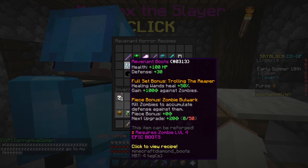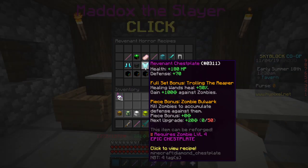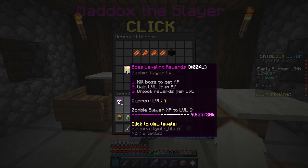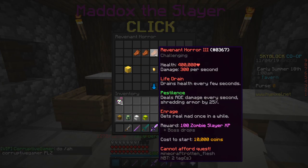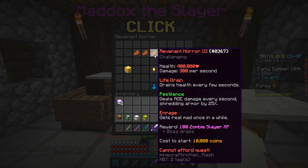For the boots, you need to be level 4 zombie too. And then this is actually a visual glitch — it's supposed to be level 5. But for the Revenant Chestplate, which is actually the harder thing to get, it's level 5. So what you're going to have to do first is actually grind out your zombie Slayer level and make sure you're at least level 5. To do this, pretty much just come here and buy these Revenant Horror 3s. I do have a video that shows you how to solo these things, and I do recommend you go check that out.